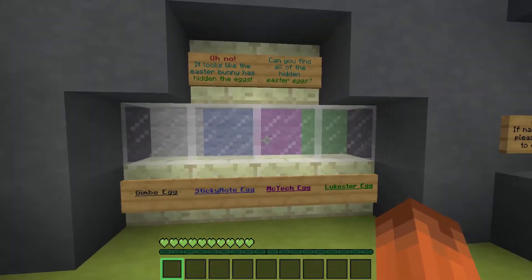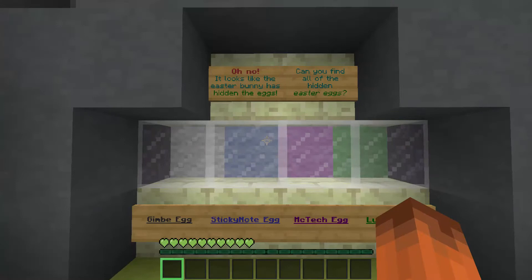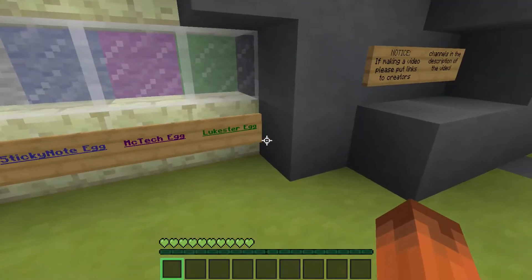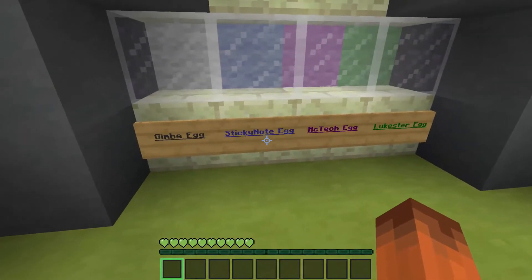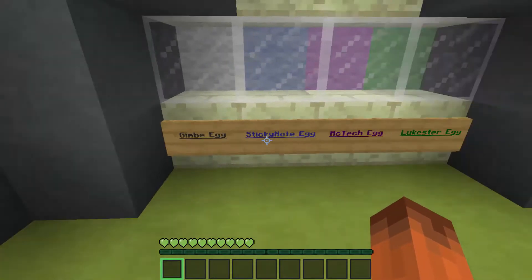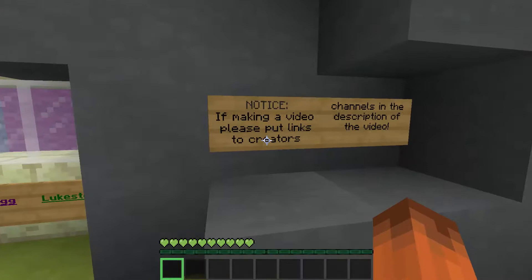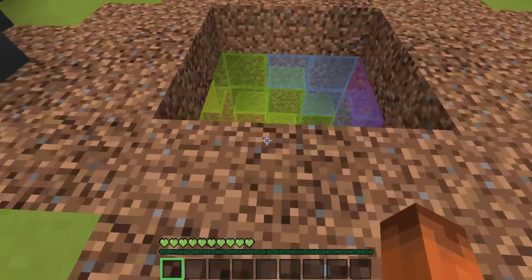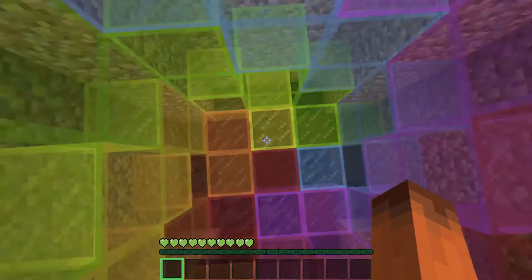Oh okay, so this is interesting. It looks like the Easter bunny has hidden the eggs — can you find all of the hidden eggs? There's the Lookstar egg, McTech egg, Sticky Note egg, and Gimby egg. We are going to put a link to their channels. But anyway, let's just jump right into single player, shall we?